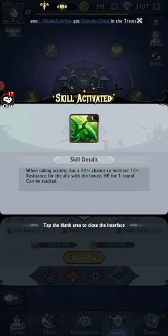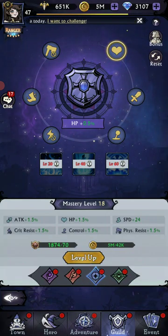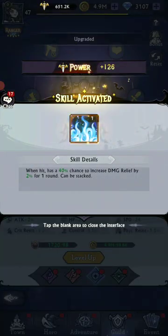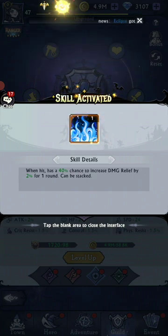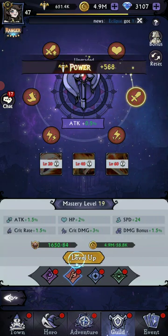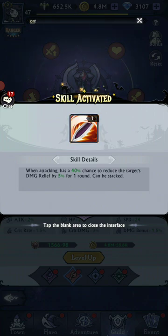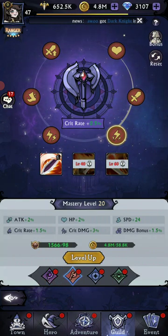When taking action has a 40% chance to increase 10% resistance for the ally with lowest HP. When hit has a 40% chance to increase damage relief. Very nice.